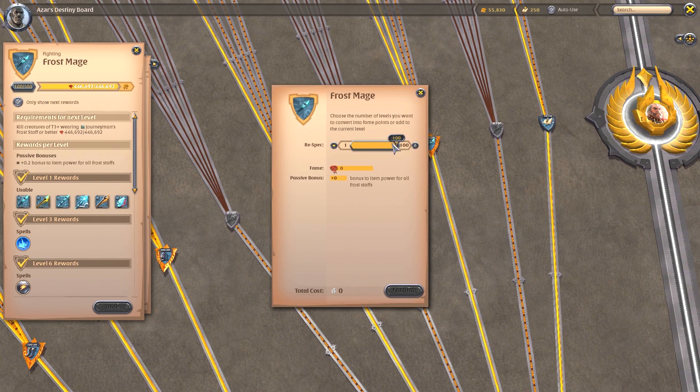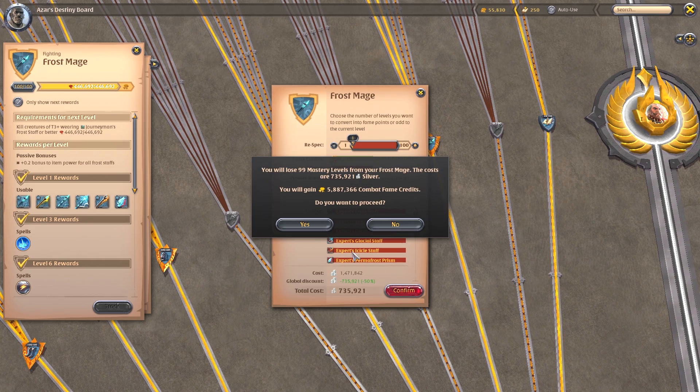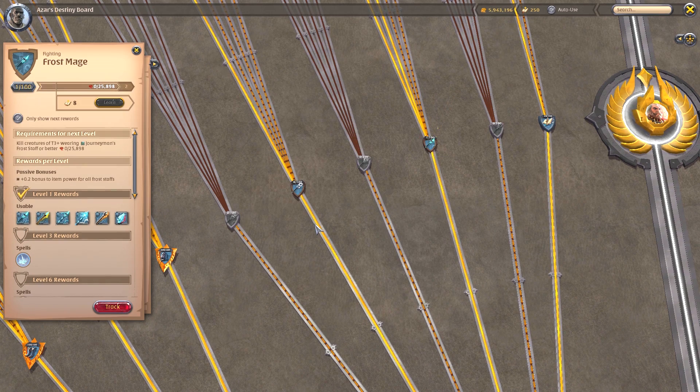Probably the most prominent feature of the Mid-Season Patch is the Respec feature. It's intended for players who want to switch to a different set of equipment — maybe because of meta changes or simply because they wanted to try something new — and they don't want to start again from the very beginning. What the Respec feature allows you to do is drain any combat node of progress. You choose a number of levels to drain, pay a certain amount of silver based on the amount and value of fame being drained, and then you get fame credits which you can reinvest into any other combat node.